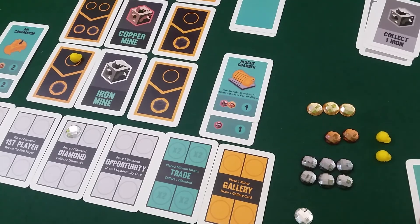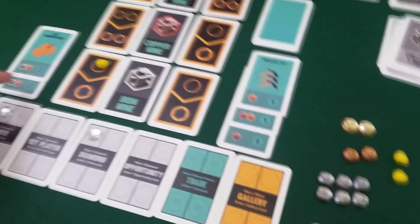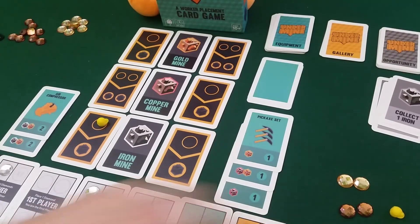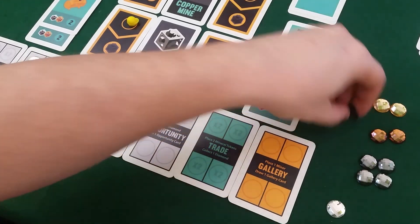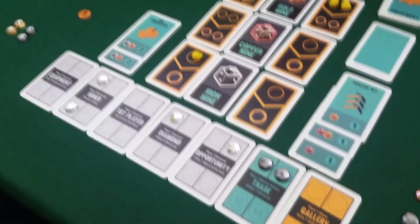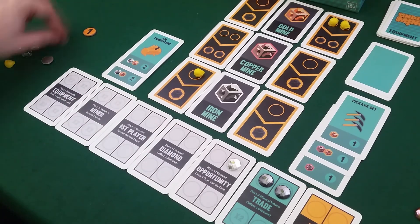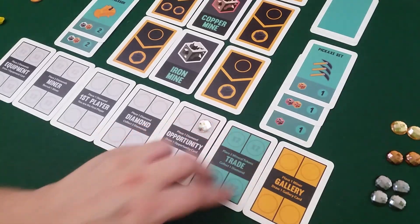Draco's workers generate two more gold. He's low on diamonds so he spends two minerals to generate one diamond, then spends that diamond to get another opportunity card. Collection: I get one new miner and two diamonds, then one iron. Draco trades minerals for a diamond and gets an opportunity card — collect four copper. His workers come home with two more gold. He's really rich down here — Draco the dragon loves gold.